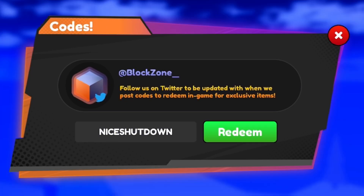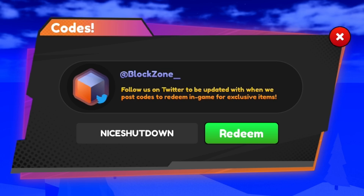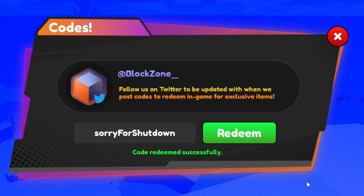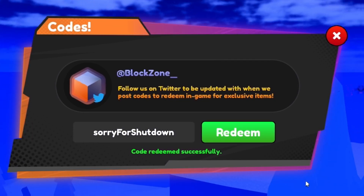Next, redeem the code FOR A SHUTDOWN. I'm not sure if we've redeemed this one before — but code redeemed. I think it gives us a shiny rock.